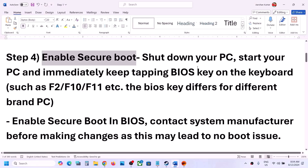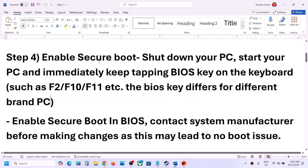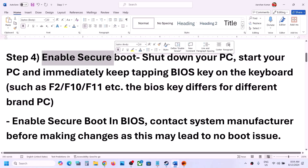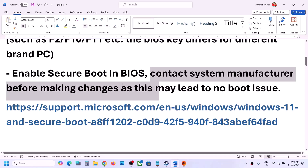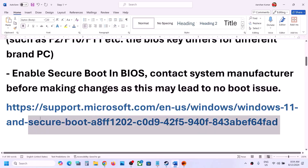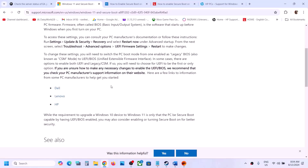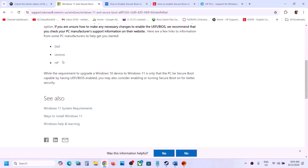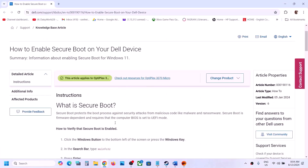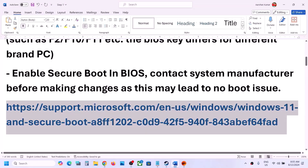The next step is to enable Secure Boot on your computer. Shut down your computer, start it, and immediately keep tapping the BIOS key — it may be F2, F10, or F11 depending on your brand. Go to the system BIOS and enable Secure Boot. You can contact your system manufacturer or call their technical support, because doing it wrong may cause no-boot issues. You can also follow the steps on the Microsoft website, which has instructions for Dell, Lenovo, and HP.